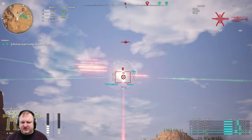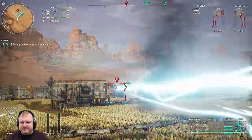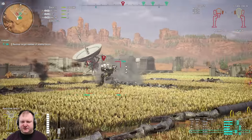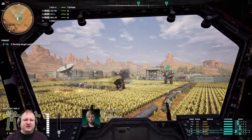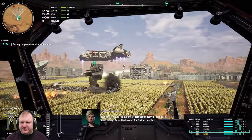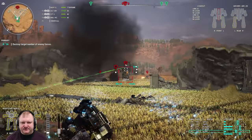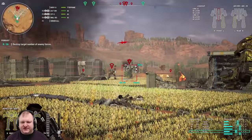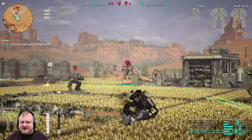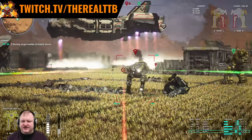Helicopter coming in now — he's in range for the medium lasers, not a problem. Now we can take on this Cicada right here. The reason why I chose to combine Gauss Rifles with the ERPPC — it comes like this standard, but the reasoning is that the Gauss projectiles are very fast, and the ERPPC projectile is also very fast, so you have something that can travel a lot of distance quite quickly. The main bonus of this ERPPC is that you don't have to lead your target as much — you can just literally click on the target you want to hit and he's dead.